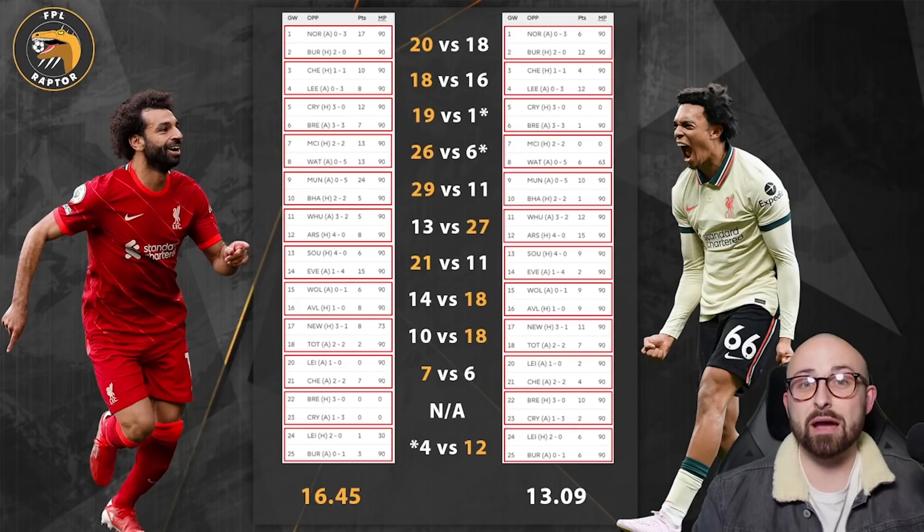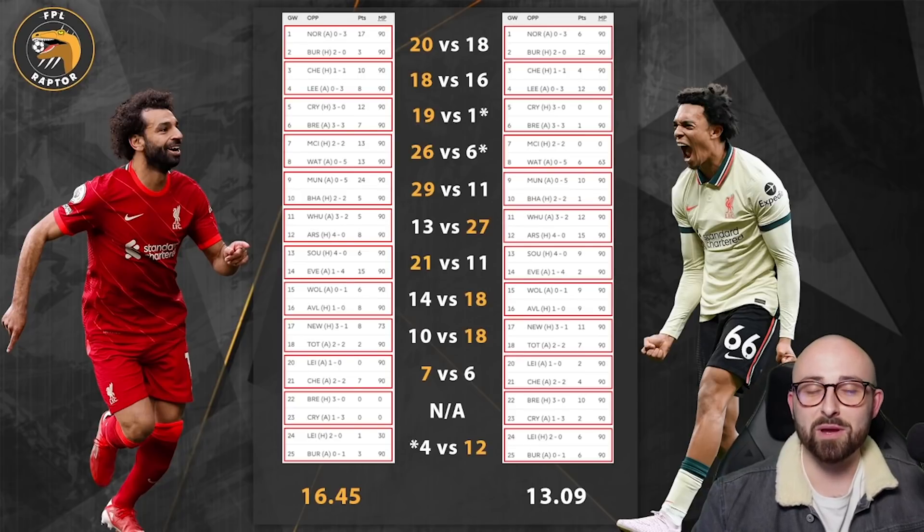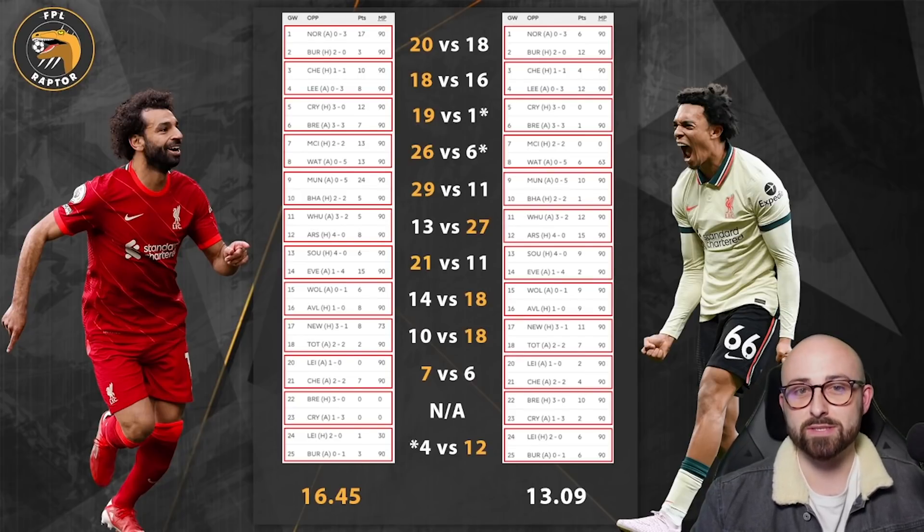Starting with game weeks one and two: Salah scored 20 points and Trent scored 18 — very close, but Salah just comes out on top. Moving to game weeks three and four: Salah scored 18 points and Trent scored 16, outscoring Trent by two points. Trent was keeping up fairly well in those first four game weeks. It then started to dip for Trent, but I'd note that in the next two double game week periods, Trent didn't play two fixtures due to injury — he missed Crystal Palace at home in game week five and Man City at home in game week seven.